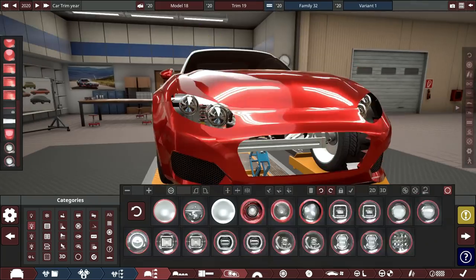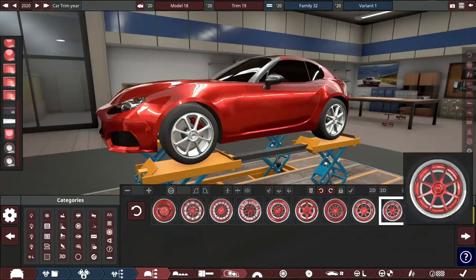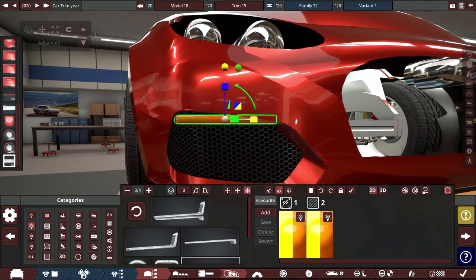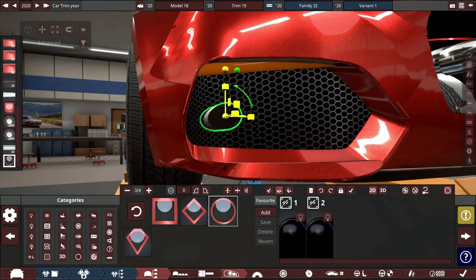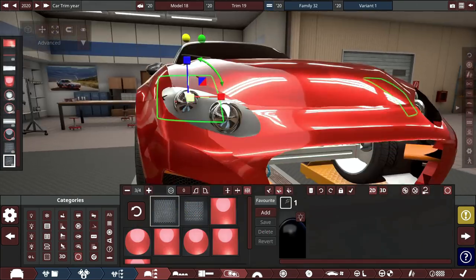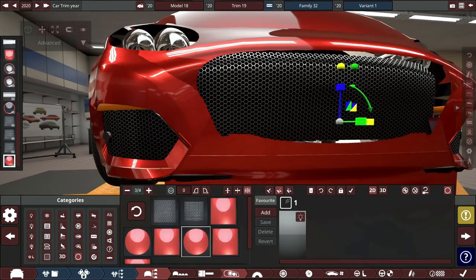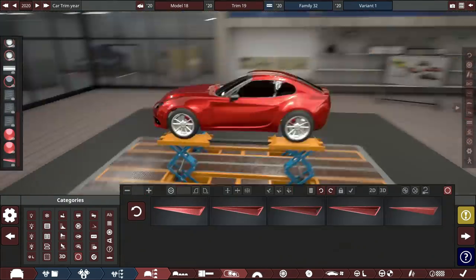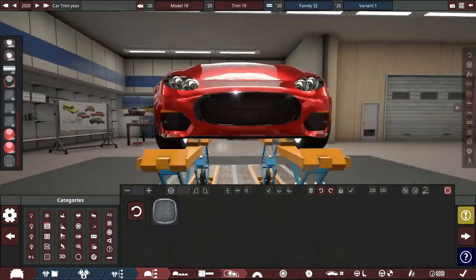I'm building out the front end — this includes the headlights, the grille, the hood bulge, and the front intakes. I'm now spacing out the wheels, and back on the front end I want LED charge signals with some sort of sensors for the front cameras and parking sensors. Working on the grille a little bit more using reverse duct tape-style parts. I have a big vent on the side.